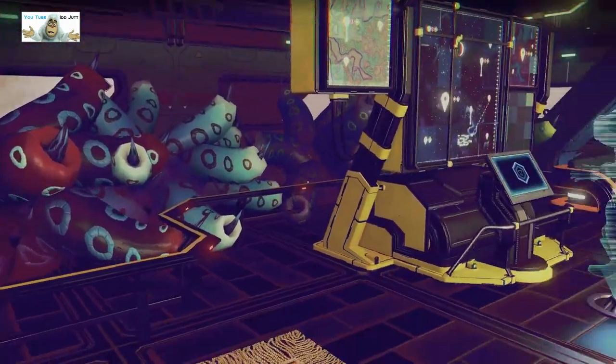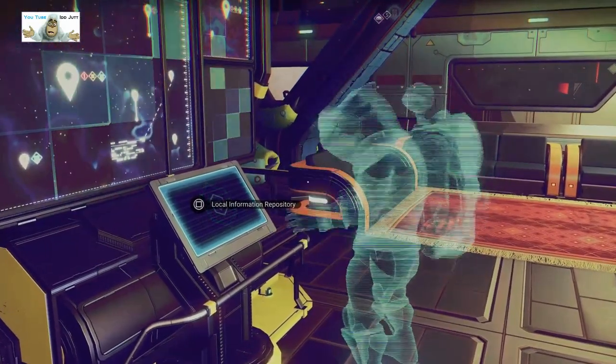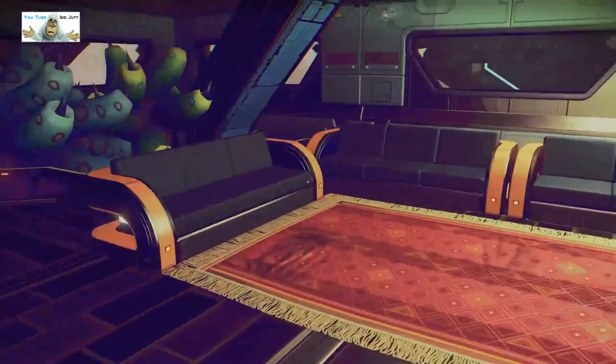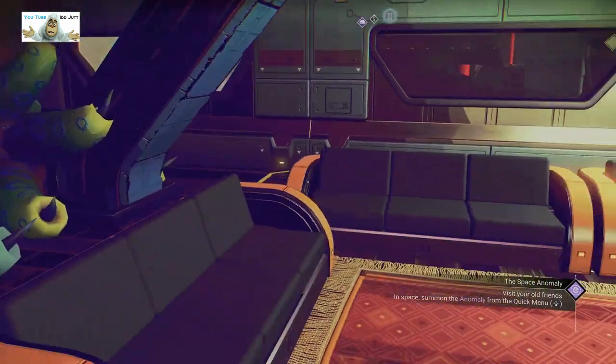We've got small statues, headed off left here. We've got a seated area, a sponge plant — whatever they call it — and a hologram pretending to look at the local information repository. Good idea. We've got some more chairs and more spiky spongy plants — whatever they are.